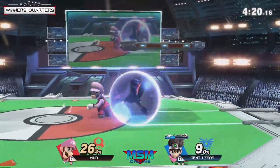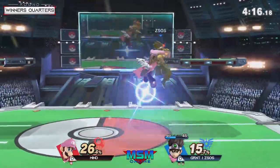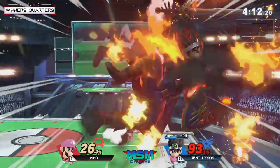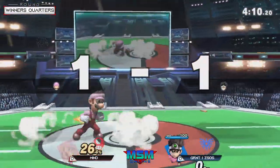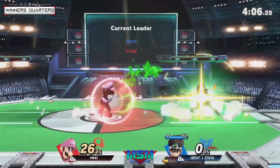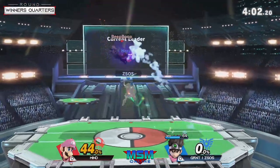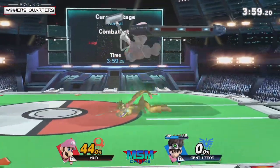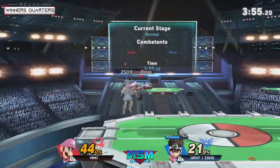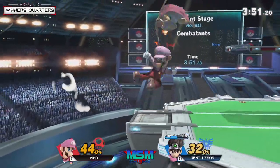Hero's up B out of shield is really good with shield plays and the parry as well. The up B out of shield becomes even better on platform stages because you can get some follow-ups. There's the combo — speaking of follow-ups, Mine keeping himself in this game with the Luigi clutch factor. It's interesting how Z is playing — he gets this super crazy movement buff but still just uses the walk and plays super patiently, not just jumping or running around the stage.